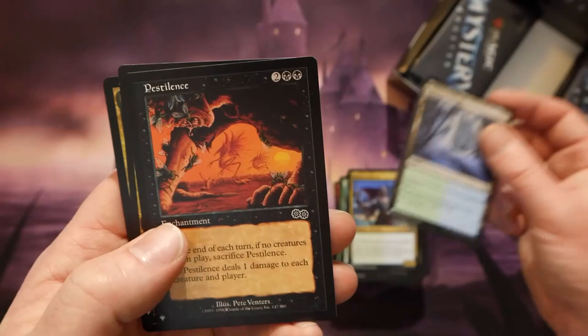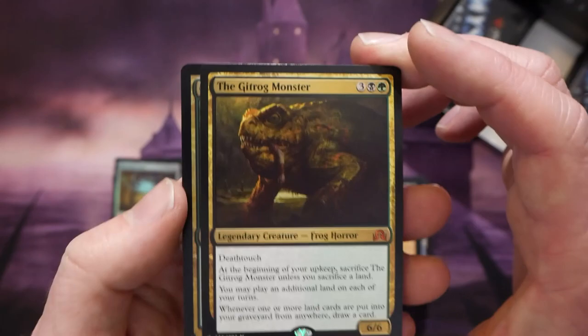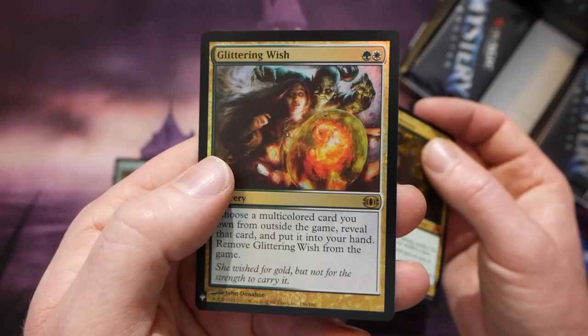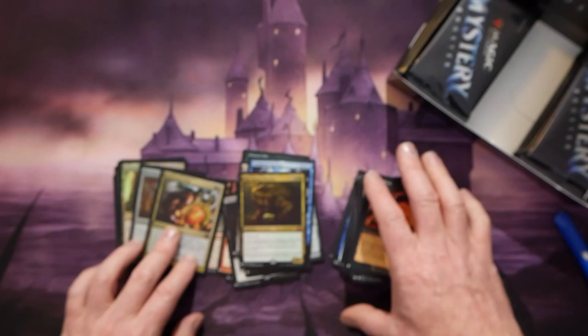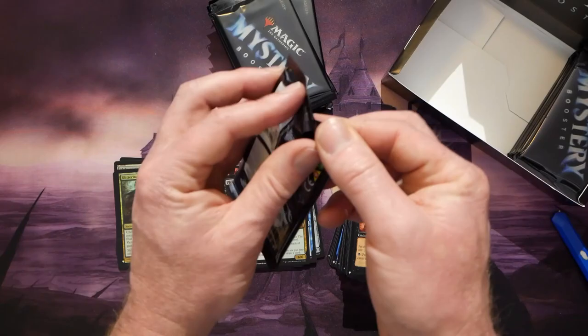The Gitrog Monster — awesome! I think we're doing pretty good with this box. A Foil Glittering Wish — man, a lot of the cards in the foil slot are rares. Foil Glittering Wish and the Gitrog Monster in the same pack — that was a pretty good pack. I'm happy with this so far.